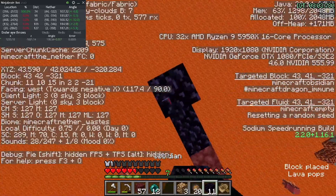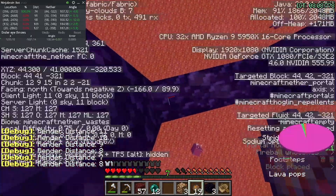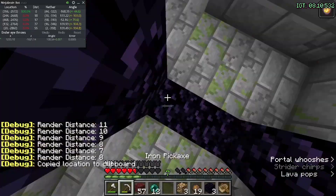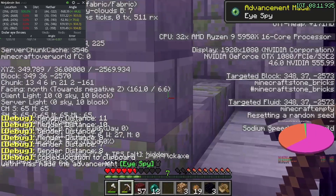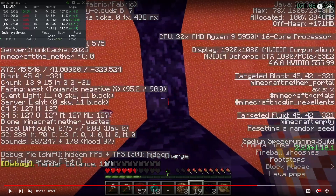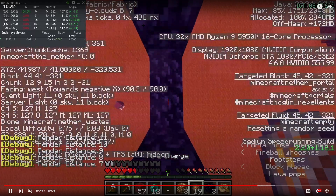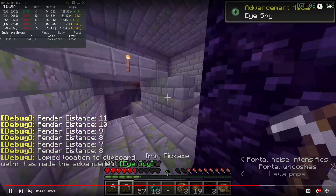You were two blocks away from your portal - good chance you just miss. Wait, it says zero - they have three seed but it says zero. They were at negative 320, which is 321 on target. They were one block off, yeah.